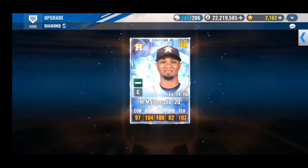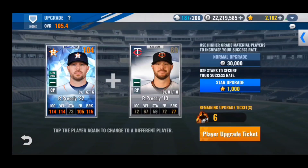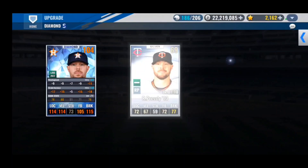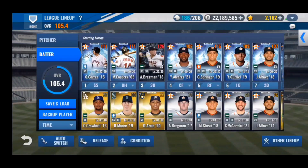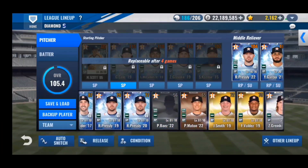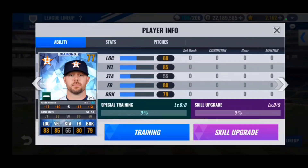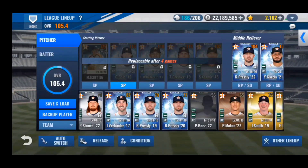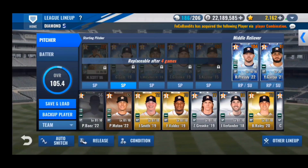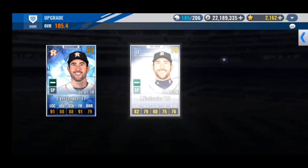We upgrade Maldonado to level 16 — nice to see that. Then we have Orion Presley, and his live card is insane right now. I've actually pulled two of his cards from the free agent market in the past couple of weeks — his '19 and his '20 card with no bar in just three or four regular free agent tickets. These will be used for BD material or lineup depending on how his live card performs later in the season.